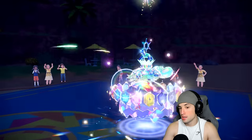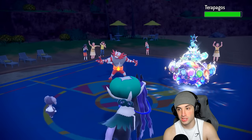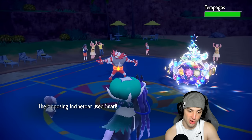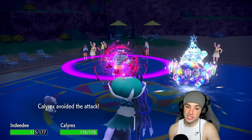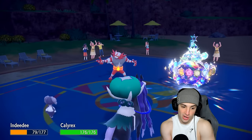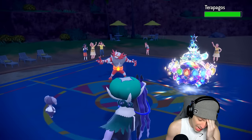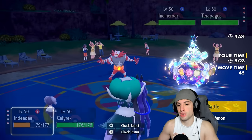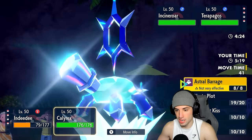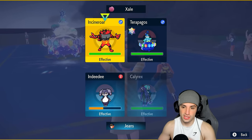Calm Mind comes out — actually not bad for us. I kind of want Indeedee to die out here. They go for Snarl and Calyrex dodges — that is massive! Now I can just go Helping Hand. I've got to go Helping Hand. As much as I want Rock Ogerpon out here, I gotta go Helping Hand and Draining Kiss — because Terapagos is a problem and Astral Barrage isn't going to work into normal typing.